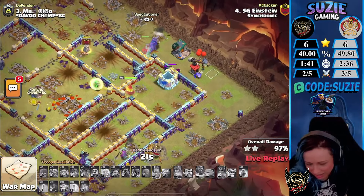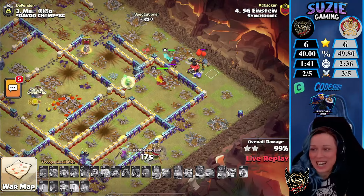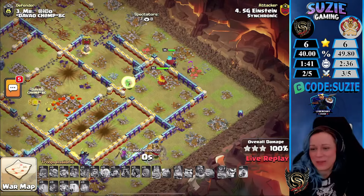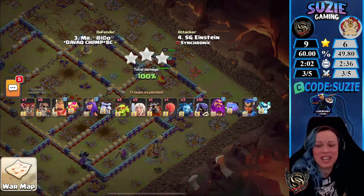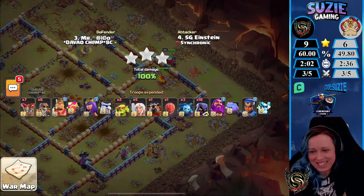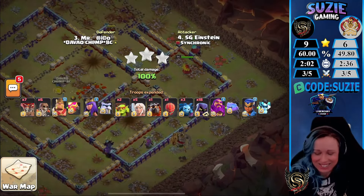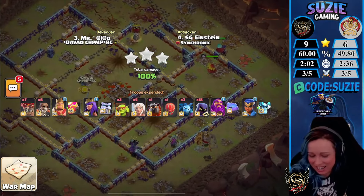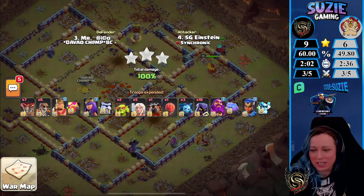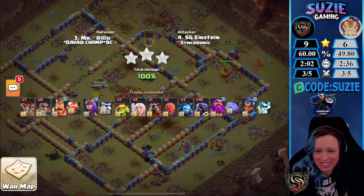Twenty-four seconds — let's go! Twenty seconds for the last building is more than enough, and Einstein hits the three-star with 18 Headhunters! Honestly barely — the Headhunters didn't do that much individually. They took care of the heroes but split badly. It was an awesome hit though. I really enjoyed how much the Queen carried — cool attack to watch, nicely done by him.